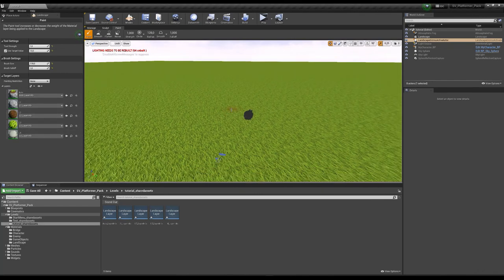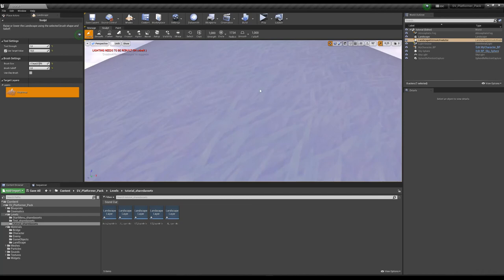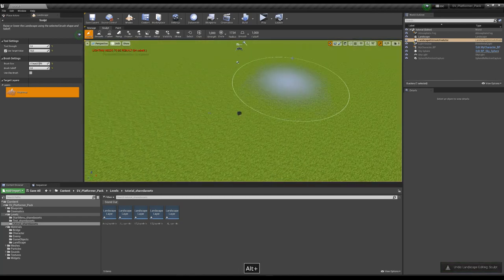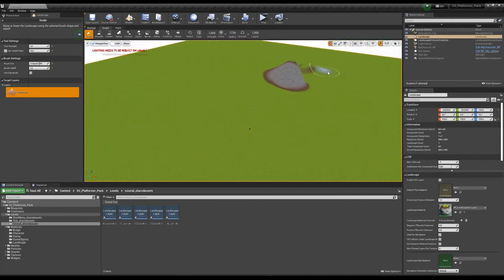Now your landscape will work. First, you can do sculpting — for example, create some mounts. Make a bigger radius and start sculpting. As you can see, painting comes in automatically.